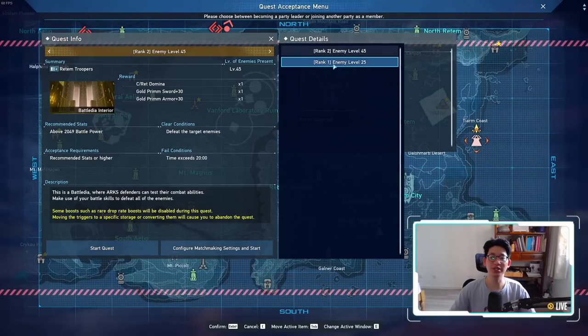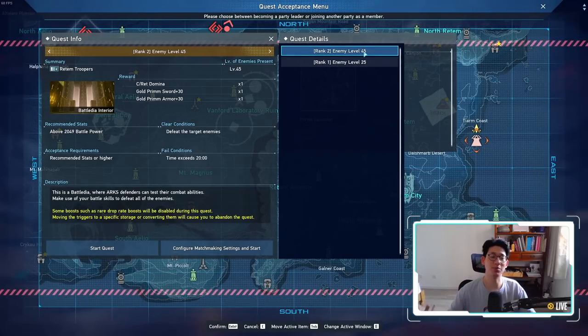What you're going to be doing is, you can see there is now a rank 2 variant where all the enemies are level 45. When you run this, if you are a premium member, you get almost 200,000 EXP running it in a party of 4 — you get the 10% EXP boost, you get the 10% food boost, so a 20% boost, and you will get almost 200,000 EXP for every single run. However, if you stack a lot more EXP boosts, you can get up to 400,000 EXP per run.